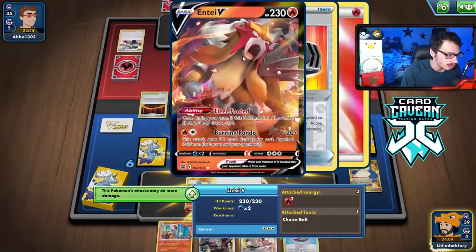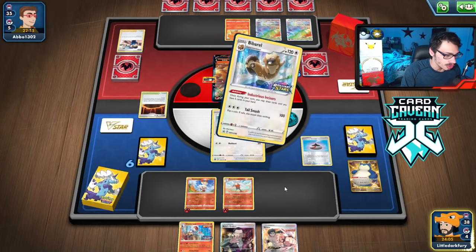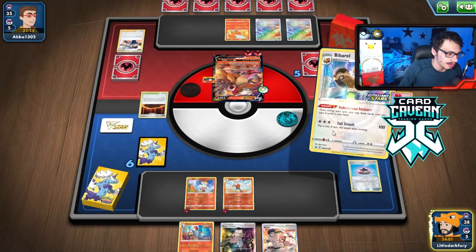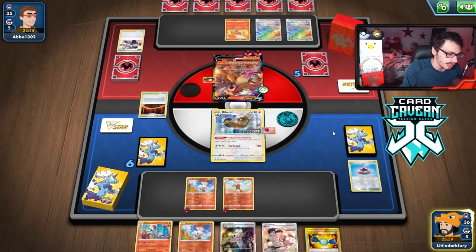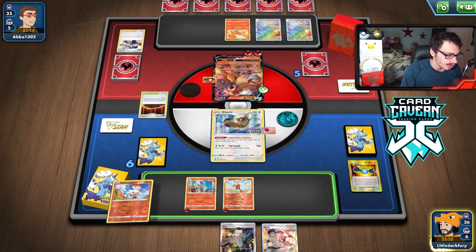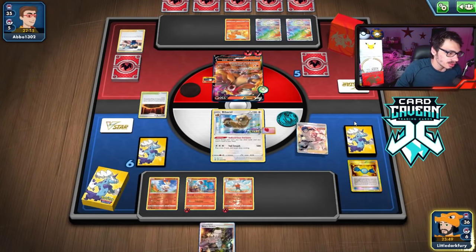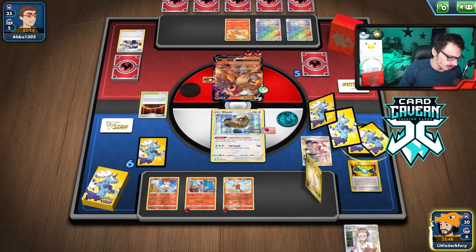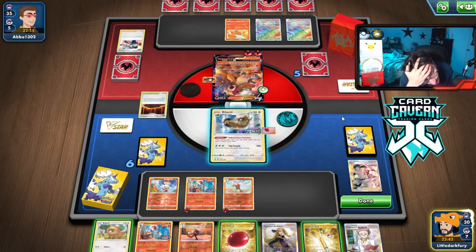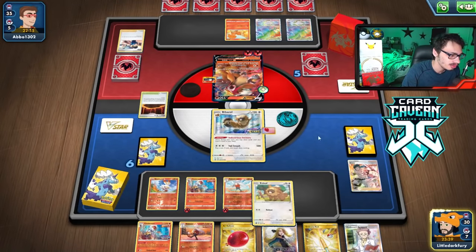Going to Bibarel for two and finding Rare Candy, Rare Candy — let's go! We're in class, session is in. We're only doing 180 here so we're not going to KO them. Bruno — but we whiff the energy. That is super tragic. No energy is pretty bad, especially if they KO my Cinderace with a Boss here.